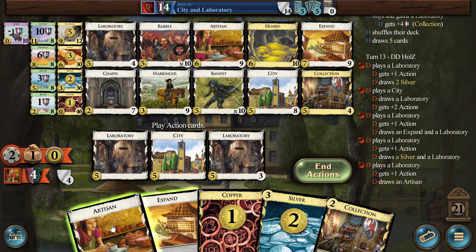Four Labs, that's good. You can also just topdeck the Expand and pretend our misclick never happened. Just get another Collection here. Topdeck the Copper and then trash the Silver into another. We have nine money, eight money then.